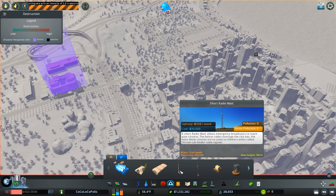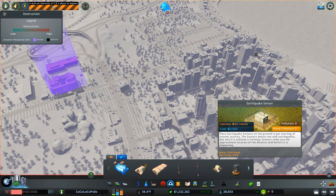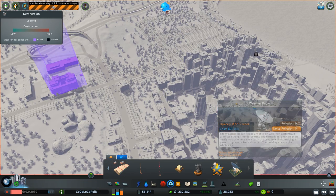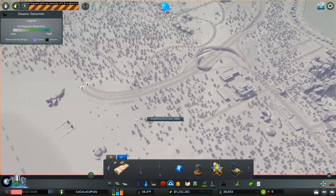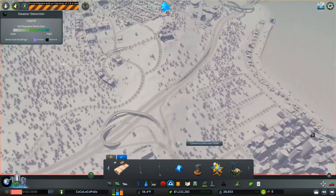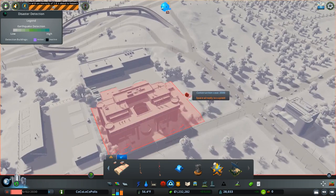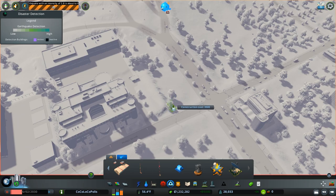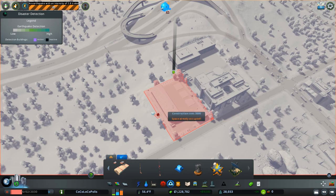Emergency disaster services need to reach your citizens with better coverage of the city. We should definitely put some of this stuff down. Earthquake sensor — yeah, we don't have any. We put down a few weather radars but we don't have any of that. Let's throw down some of this because it's probably gonna happen like immediately. I'm gonna put one over here with the rest of our disaster services.